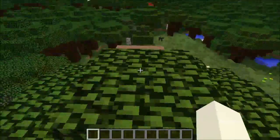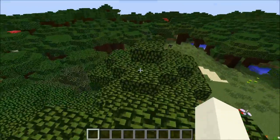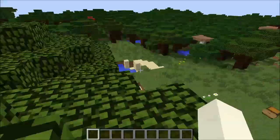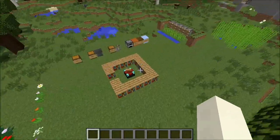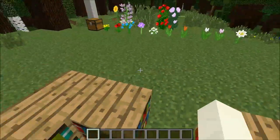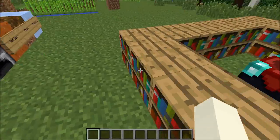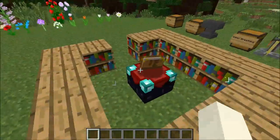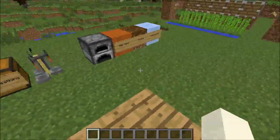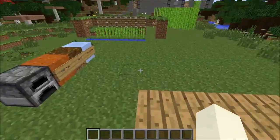There is also deep ocean, which is just a sea but it's deeper and all the floor is just gravel. If you ever need gravel, go to one of those. I also learned in the deep ocean that respiration 3 actually makes it pretty dark — I'm wearing respiration 3 right now and you can't see anything. There's no clay down there either.